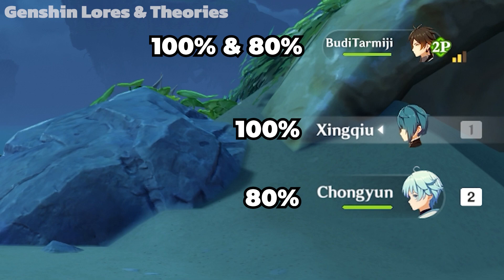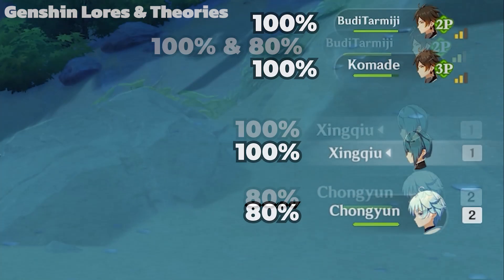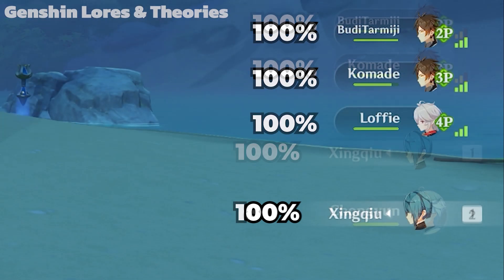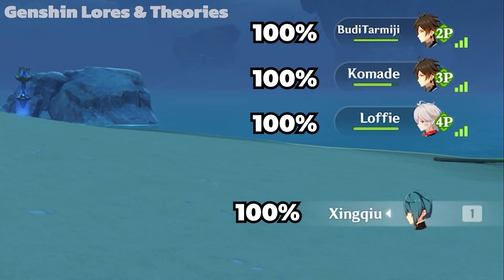This conversion still applies to co-op. For two-man co-op, both players control two characters, which means that the 80% conversion applies to both. For three-man co-op, it applies only to you. And for four-man co-op, all players gain the full value since everyone controls only one character.